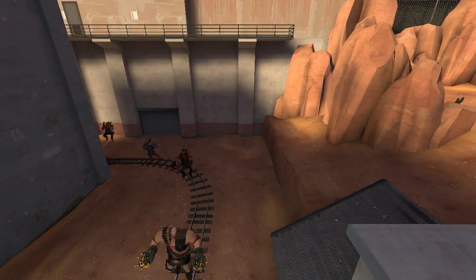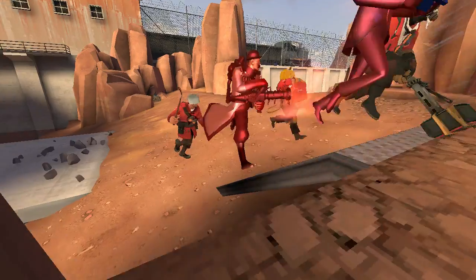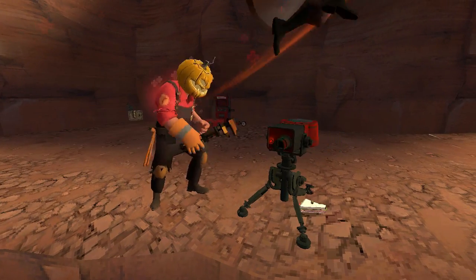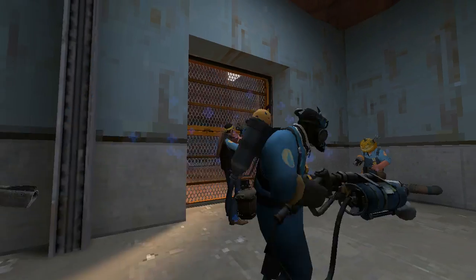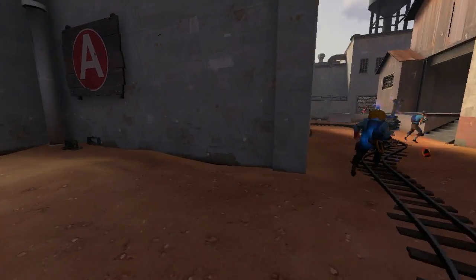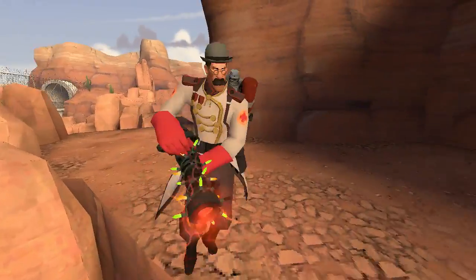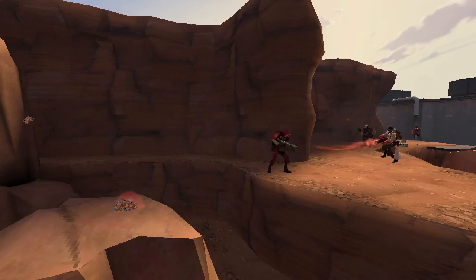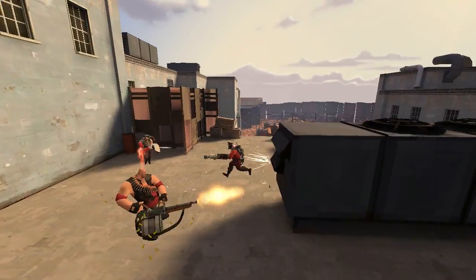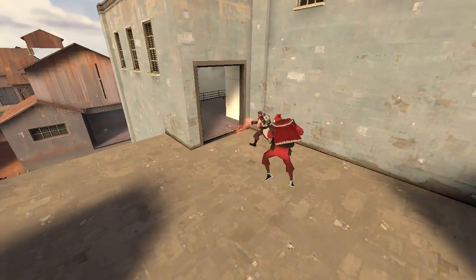In Highlander you have one of each class. First off, the engineer. As the red team, the engineer and his sentry are the core of your team's defence. On blue team, he's mostly going to be worrying about building teleporters so that your team can keep attacking. Next up are your combo classes — this consists of your Medic, Demo, Heavy and Pyro. They're the main force of your team and they're mostly going to be contesting the most important central ground of the map.